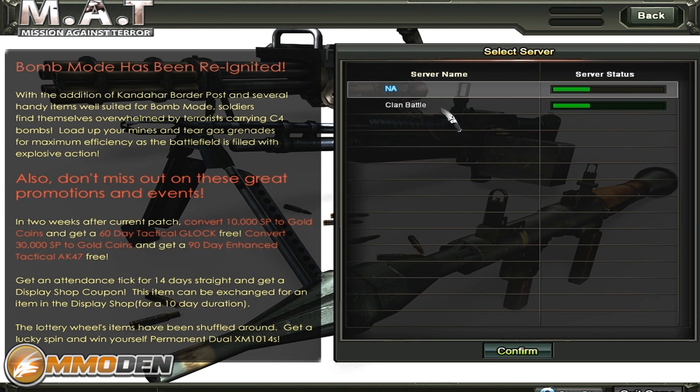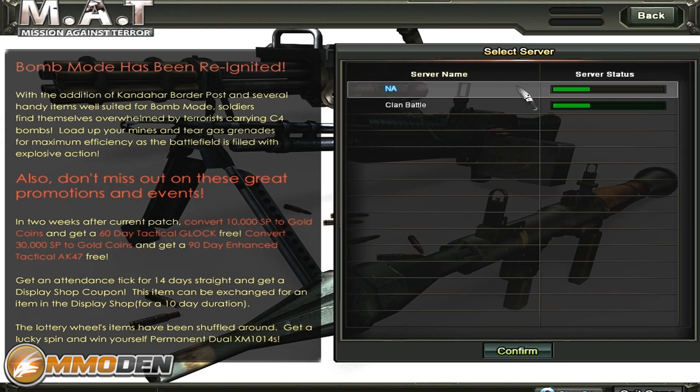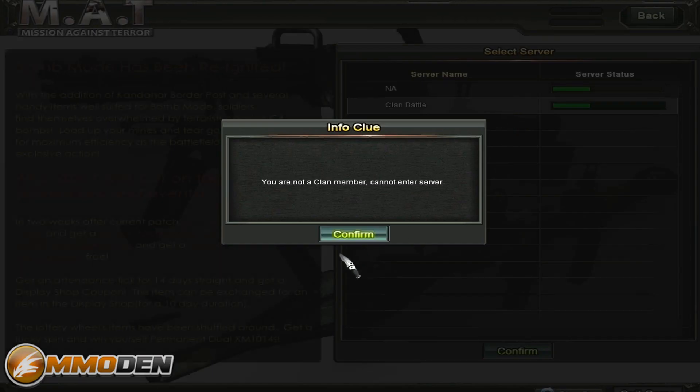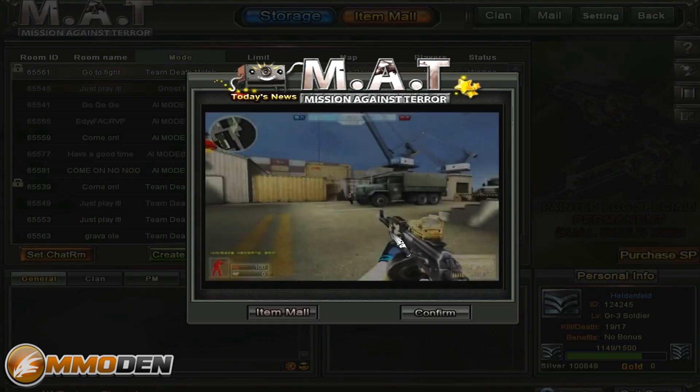So as you can see the game has a couple of servers — we're going to go ahead and log into this one. I don't know why verification failed, so let's log in real quick. Mission Against Terror is nothing new, it doesn't offer a lot new, but it does have a unique game style. You can see the beginner channel is very full — I doubt there's only beginners in here.